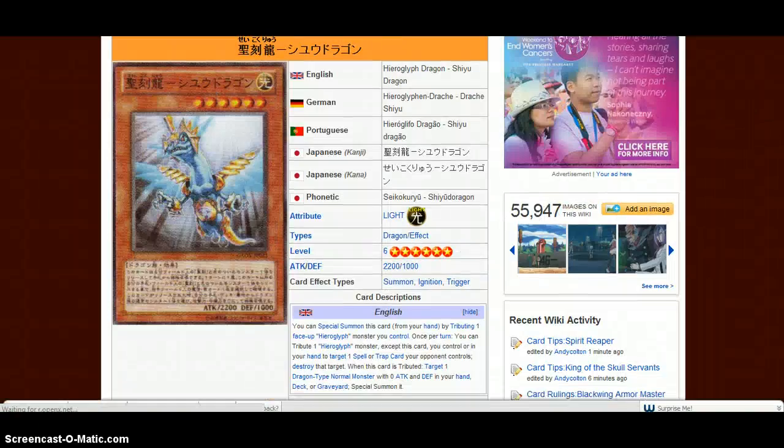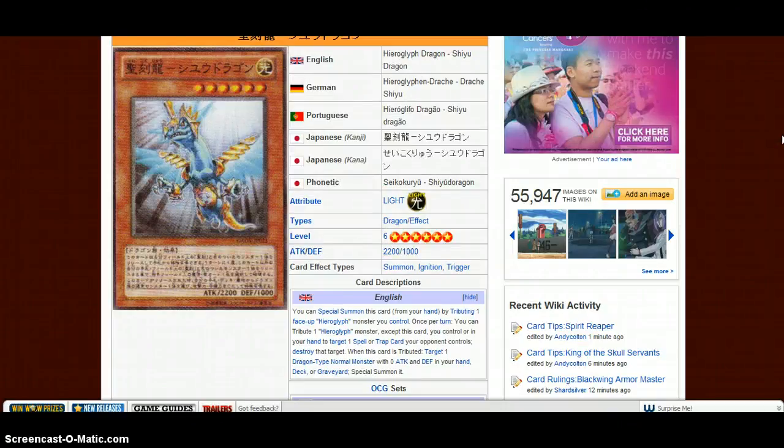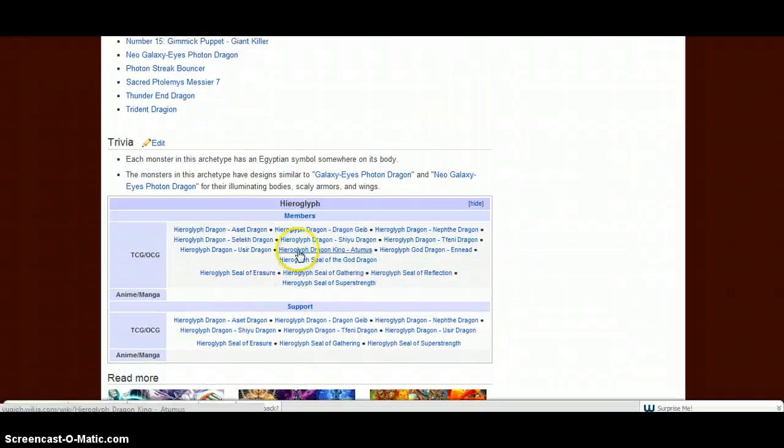This boy — you can special summon this card by tributing one face-up Hieroglyph monster you control. Once per turn you can tribute one Hieroglyph monster — except this card — you control or in your hand, which means you can tribute a Hieroglyph monster in your hand or on the field, which will activate their effect to special summon a dragon-type normal monster. Then continue to target one spell or trap — it's pretty much an MST on legs. And it's a 2200 ATK beater that can be special summoned. It's decent, not great this format though.